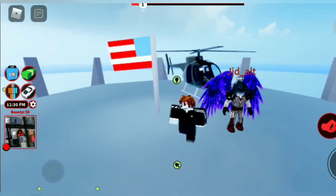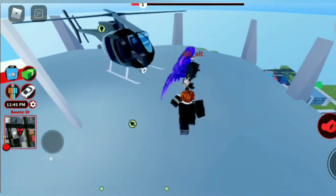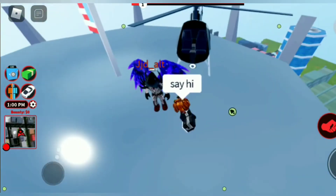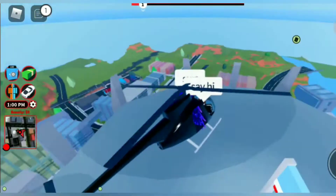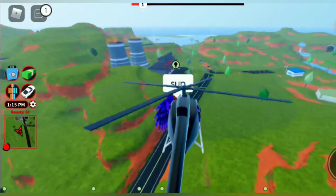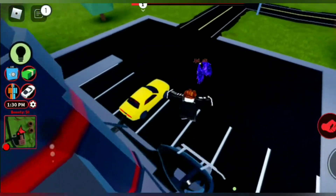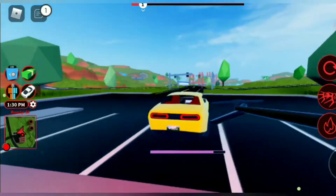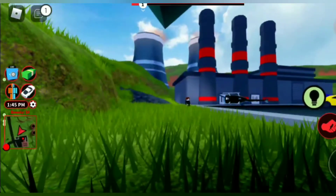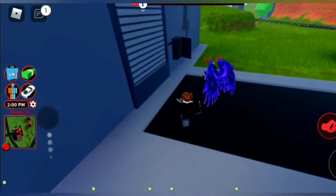Today we're gonna rob the new and improved power plant in Jailbreak. Here's my friend Jacob. We're gonna look at it from the outside and then from the inside, and hopefully we're not gonna die because it's harder to rob stuff on mobile. We got a new Challenger here, it looks really nice. If you haven't noticed, the new chimneys in the power plant are smoking and the power plant looks different.